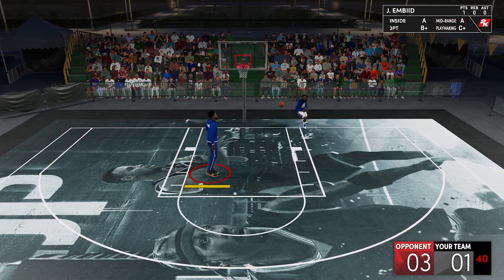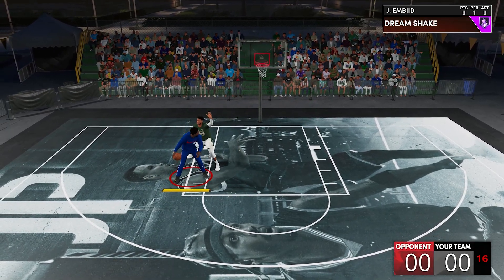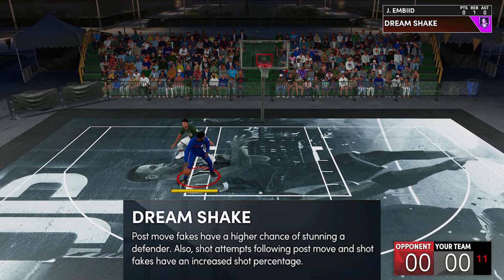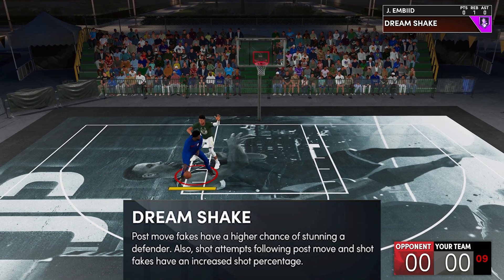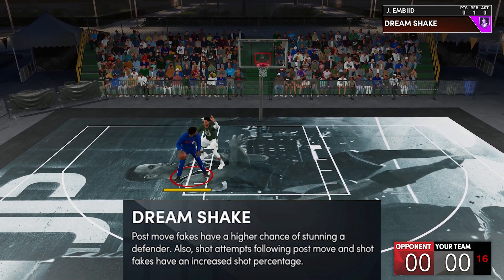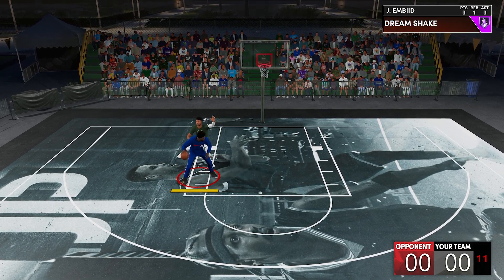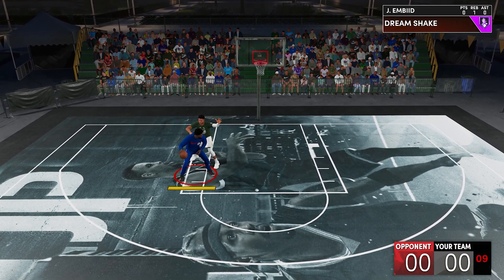So now for the second use, which is kind of the intriguing part of the badge — I'll let you know later why it's kind of intriguing. Shots after stunning a defender with post fakes will be boosted. It can be a hook shot or it can be a fadeaway jumper. So these moves here will be boosted. The badge will give you more frequency of getting those animations, and if you take a hook shot or even a fadeaway after that, your shot will be boosted.